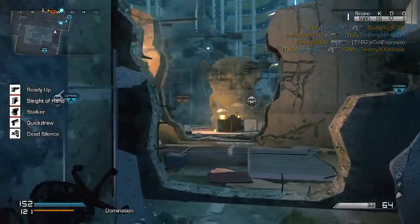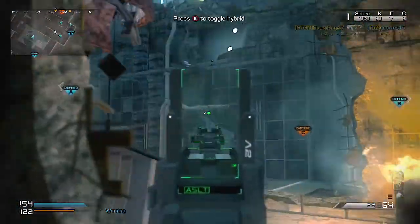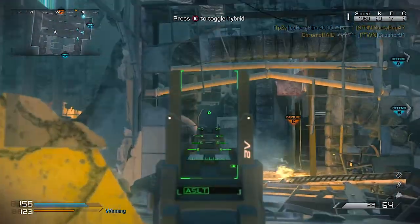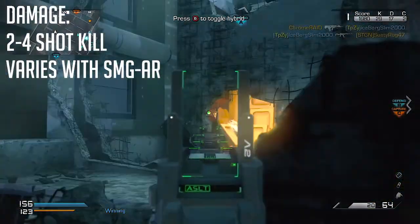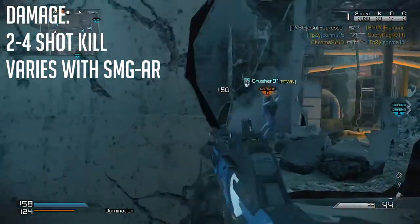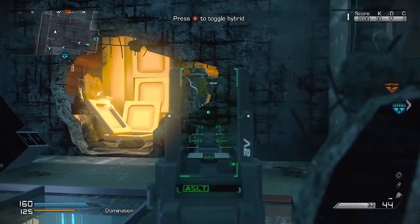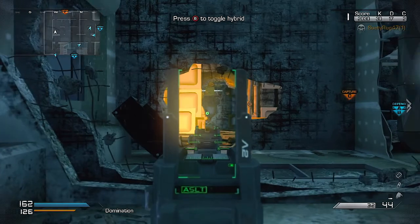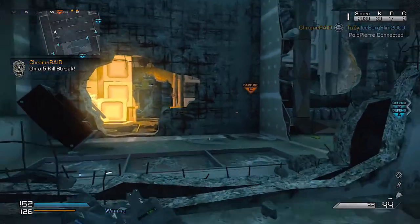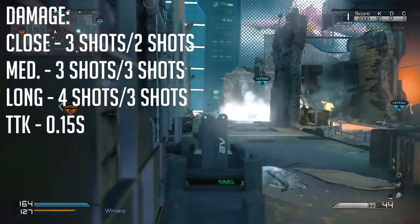I don't have the PC code for this, so I can't give exact numbers — all this is based off testing I did previously in private matches. The damage is a two to four shot kill, which is a bit different from a standard AR, compensating for the fact that it's a hybrid. In SMG mode, close range is three shots, mid range is four shots, and long range is five shots, though the five-shot kill only happens occasionally.